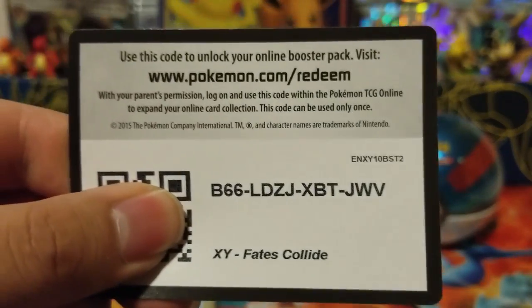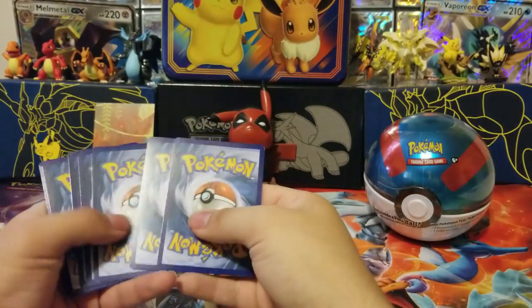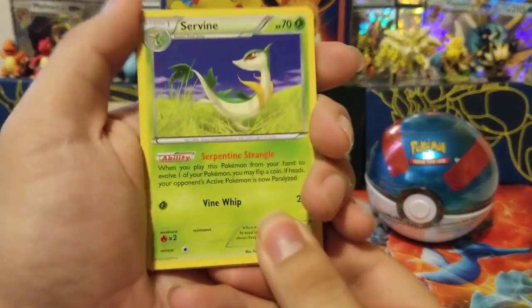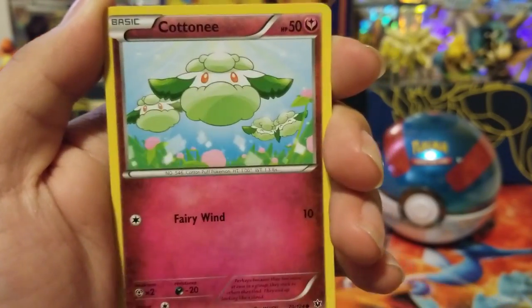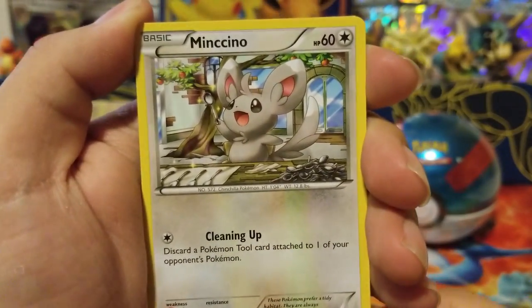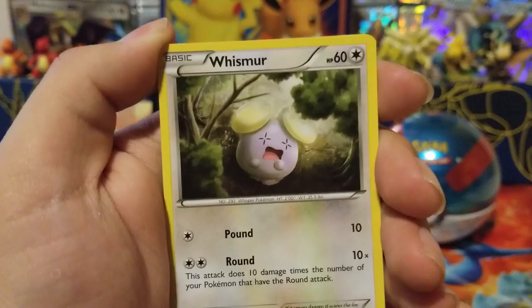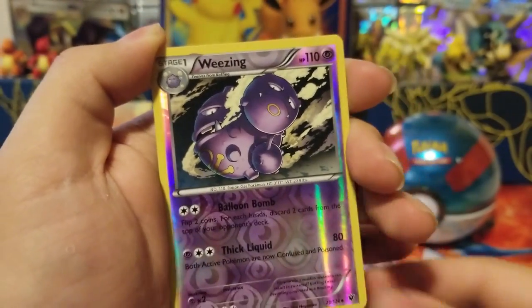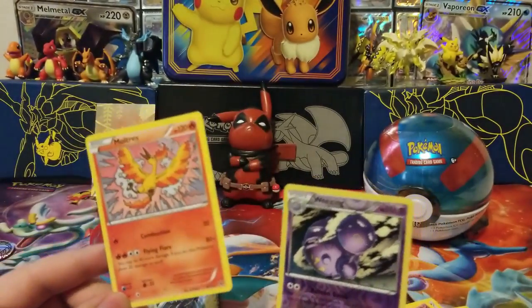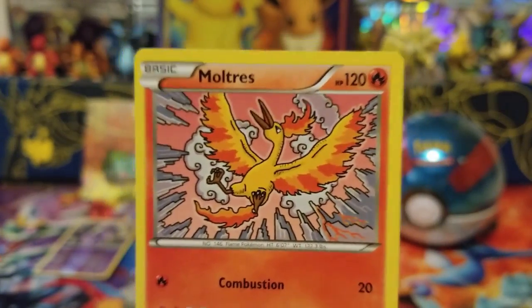There's the code. Let's do one, two, three. So we got a Servine, a Shauna, Centino, Cottonee, Mincino — wait, that's cool — we got a Bulbasaur. We got Whismur, Meowth, Binacle. Our Reverse is a Wheezing and our Rare — ooh — it's a Moltres. It's not holo but look at that, it's pretty cool.